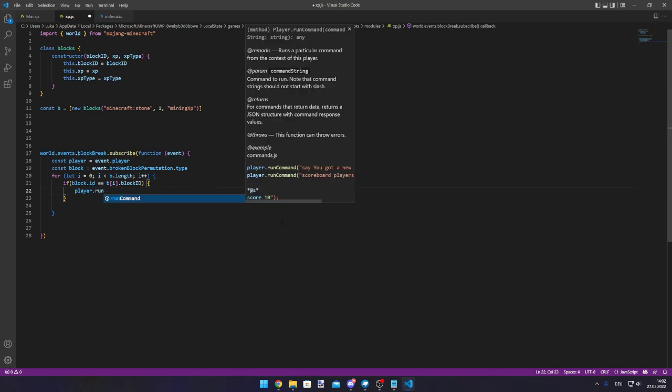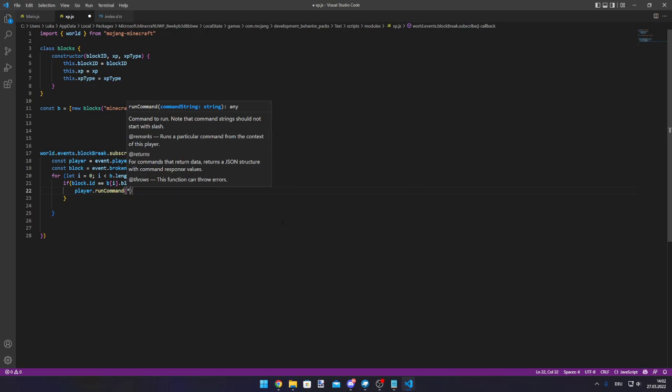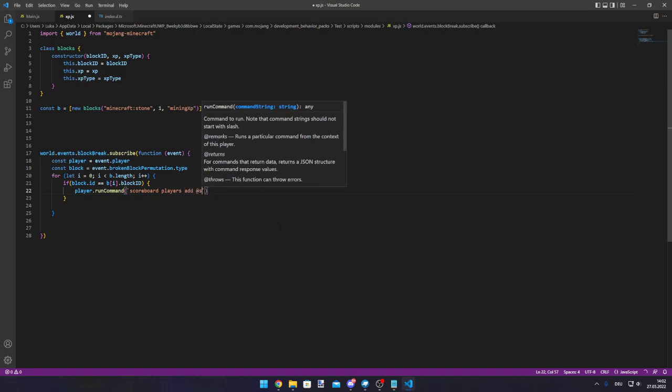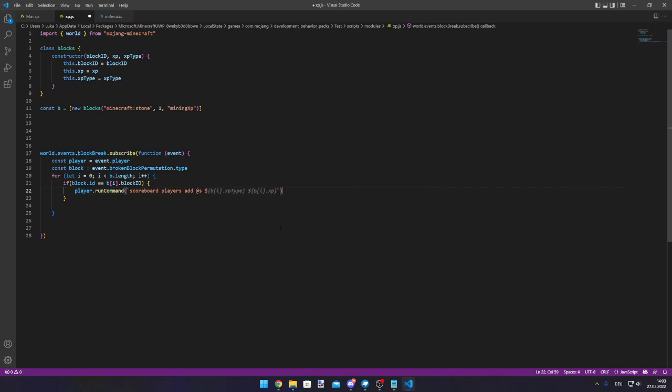Inside the match we can increment the scoreboard using player.runCommand. The scoreboard has to exist in your world. The command is scoreboard players add @s, then B[i].xpType — so what it will do is take that argument and increment the scoreboard for it, incrementing 'miningXP'. We need to create a scoreboard named exactly how that XP type is named — I'll show you later.